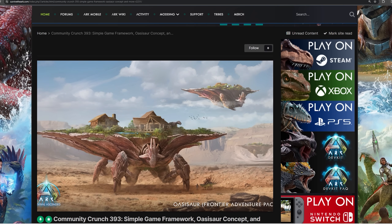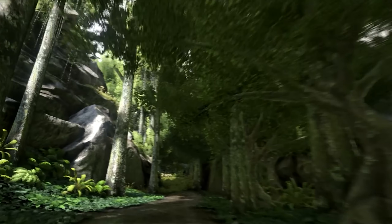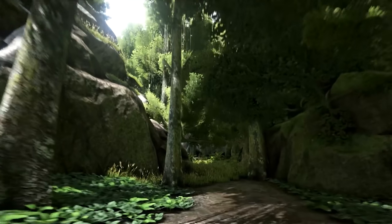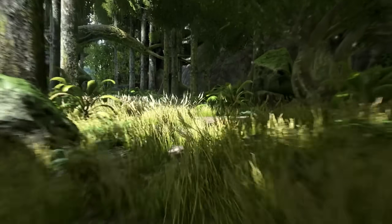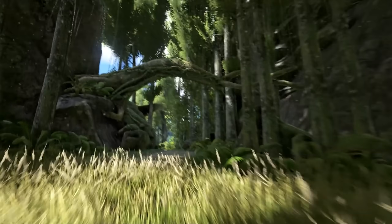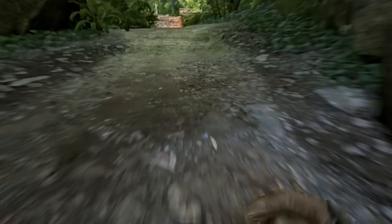Wildcard says: 'Welcome to another edition of the Community Crunch, we're back for a few updates and a few surprises too.' Let's raptor pounce right into our plans for January 31st that will ignite your creativity and fuel your adventures. They've got a new update for the ARK development kit which is awesome.